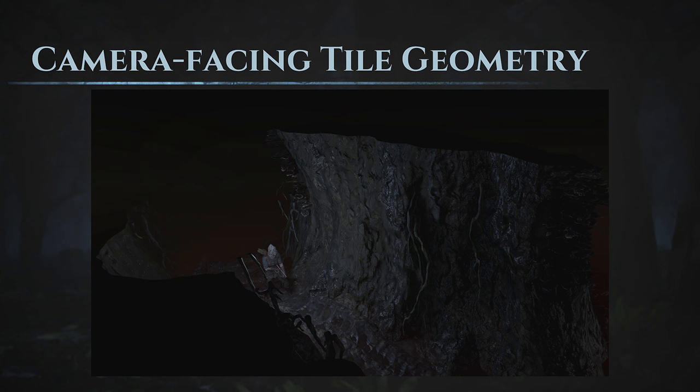This might be one of my favorite new features: camera-facing tile geometry. Having tall, epic tiles is awesome, and the environment artists love doing it as well. However, they block the camera. So we have a new system that lets us selectively hide the top half of terrain tiles based on what direction they're facing in regard to the camera. Tiles facing down-screen can be tall; tiles facing up-screen are much shorter.